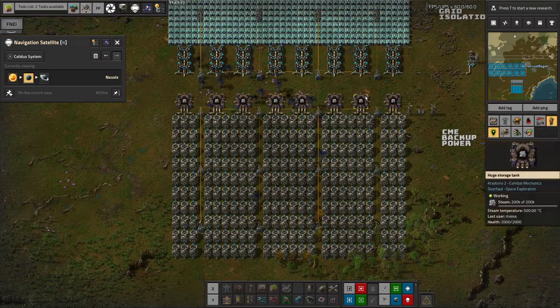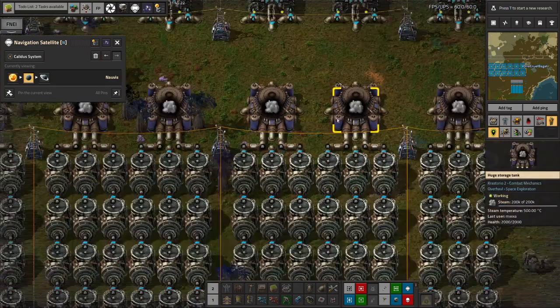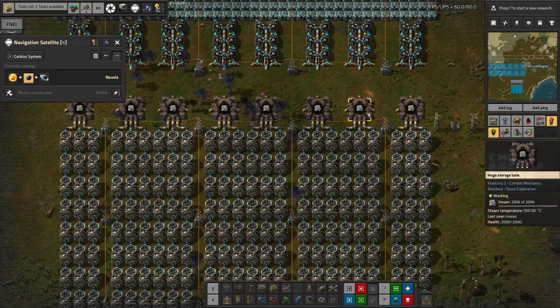Across the top here we've got the huge storage tanks that Mark asked me to make. Each one of these is storing 200,000 steam at 500 degrees C, so there's a lot of potential energy stored up in the steam here that we can use. These are basically big steam batteries - we can use these for power as and when we need to.